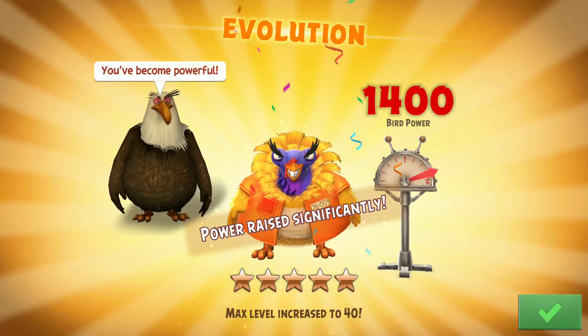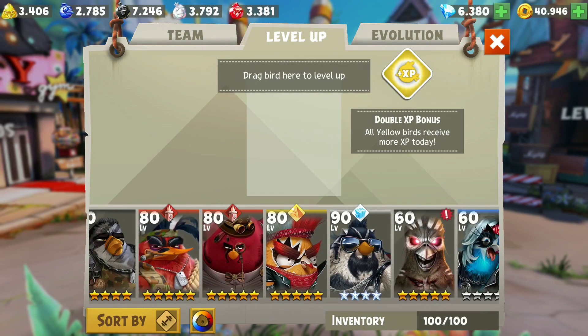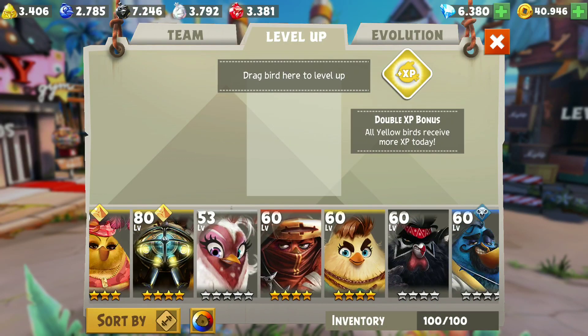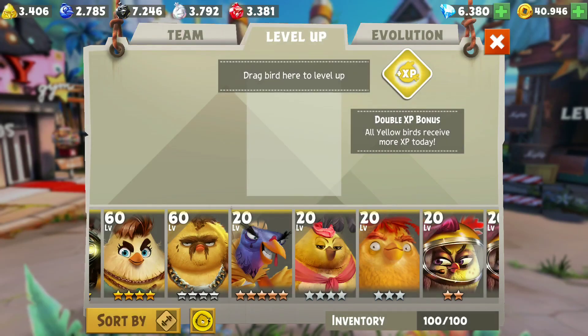That's how he looks — he's wearing a prisoner's outfit, pretty cool. Looks like he's done lots of crime. Where is he, man? Cold turkey, let's just do this. Still the same — gonna slowly bring him up to the level 40 evolution.